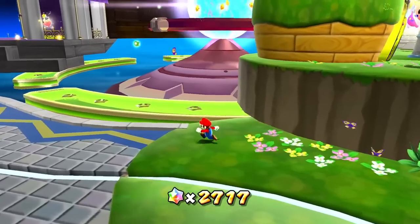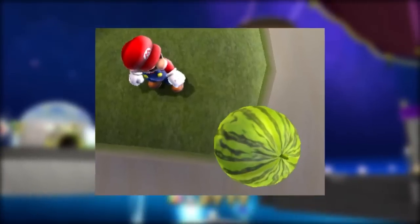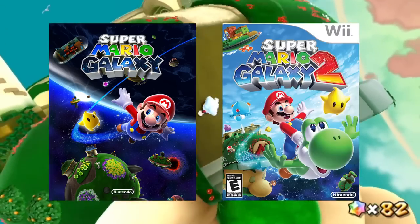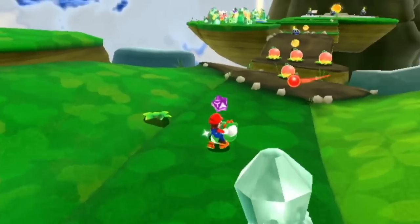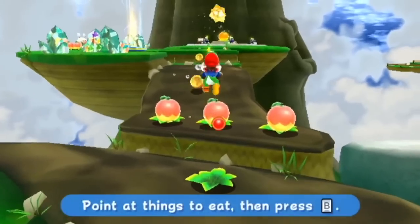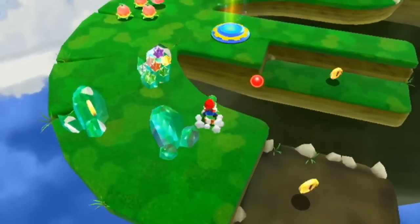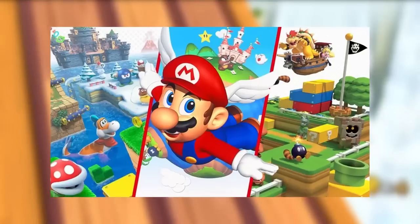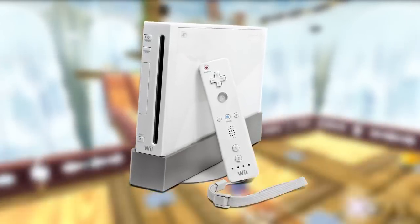If you collect the max number of star bits — 9,999 — all the coconuts in the game will turn into watermelons. Super Mario Galaxy and Super Mario Galaxy 2 are the two highest rated Nintendo games of all time. Super Mario Galaxy 2's original name was actually going to be Super Mario Galaxy More, because at the beginning of development, it was going to be DLC for Mario Galaxy. Super Mario Galaxy 2 is also the only 3D Mario game at this time to be released on the same console as its predecessor.